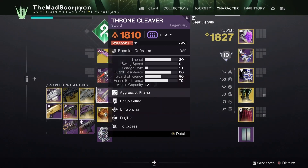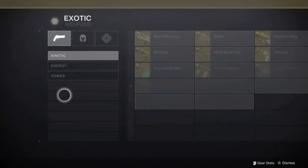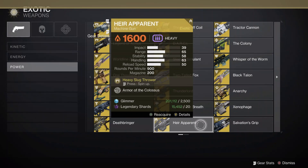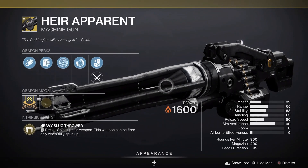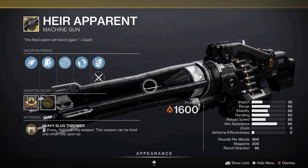That exotic is the Heir Apparent, which — here it is. If you look at the power slots, Heir Apparent right here from Season 10 was available during the first Guardian Games and every subsequent one. It's basically a Cabal Slugthrower — essentially a minigun.